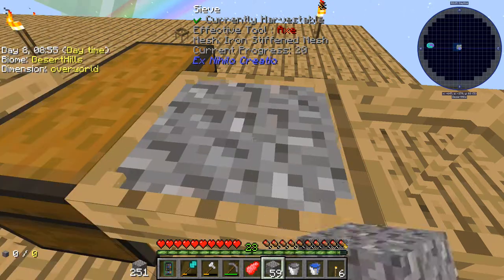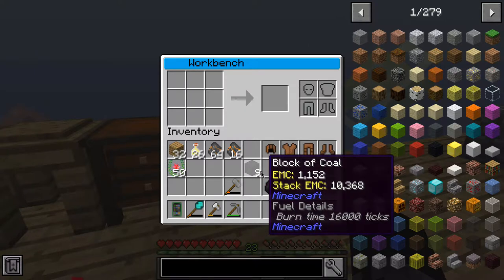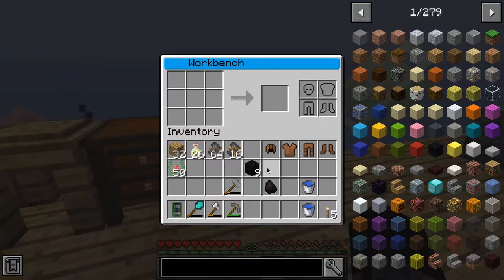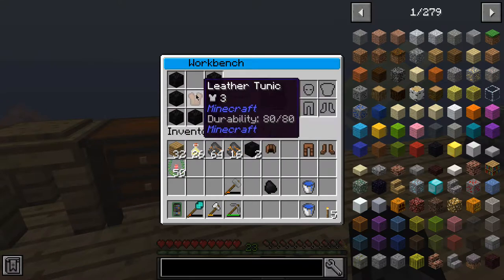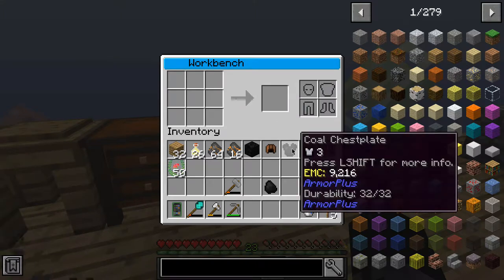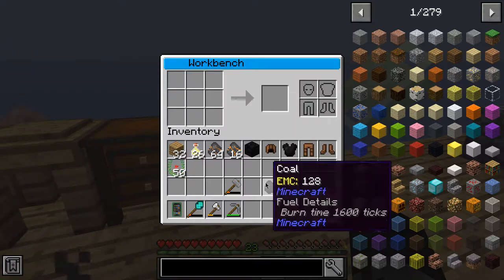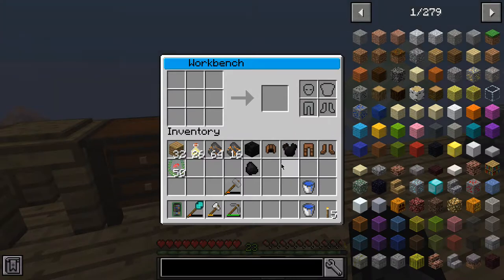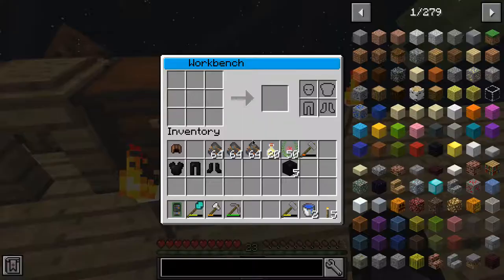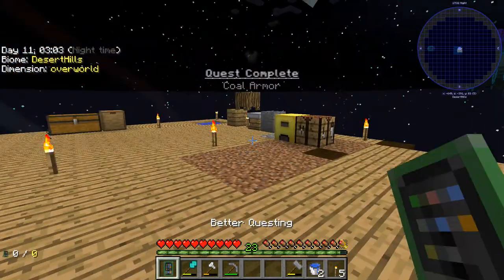These nine blocks of coal are what I got after eight stacks of sifting. So yeah, we can craft one piece of armor. There we go, we have one piece of armor. The cool thing about this coal chest plate — if you have the full armor you can get night vision. It's pretty cool. This is quite a while later now; I've been sifting a lot. Luckily auto clickers exist. We have got the coal helmets.